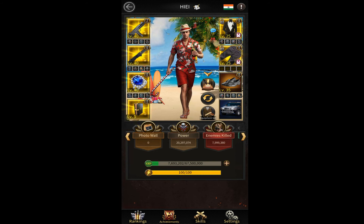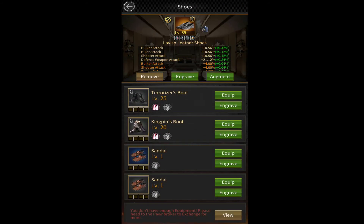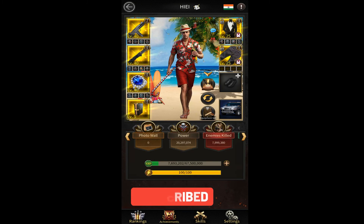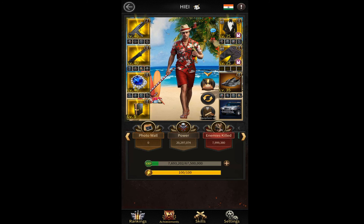This is what I do to upgrade all of my equipment. For example, right now with the shoes — I won't just make level 35 golden shoes directly. I'll make three more level 35 orange shoes and upgrade them to golden quality. This is a more efficient and faster way to make equipment, with no need to follow the normal method, which takes lots of time, lots of gems, and lots of packs.